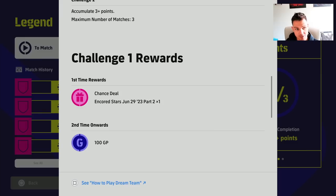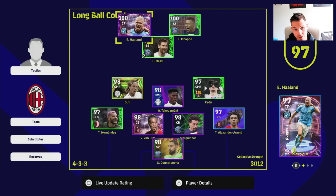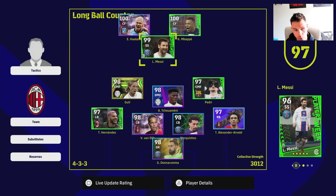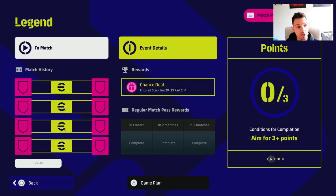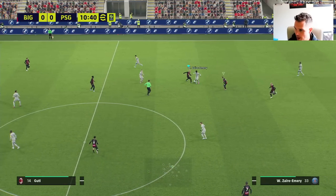We're going to set up our team to have Ligue 1 players and score with them, complete the objective, and we'll check back in just a second. No pressure — I just need to score with Mbappé.